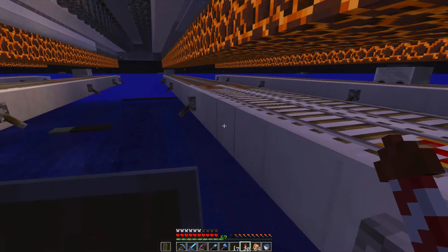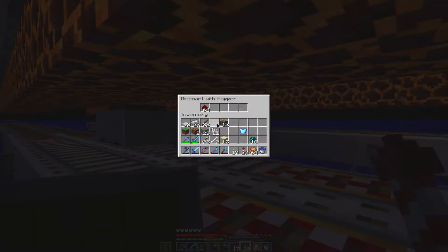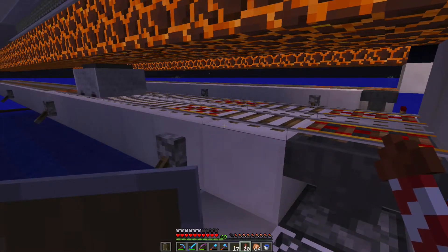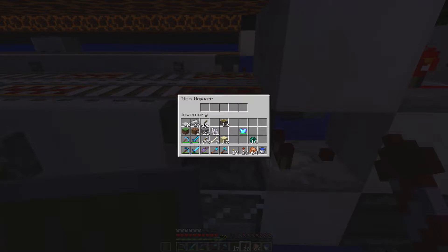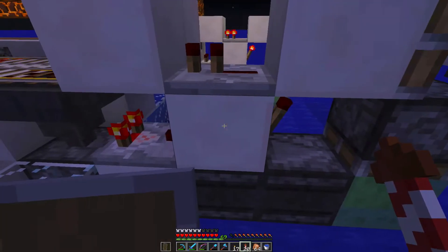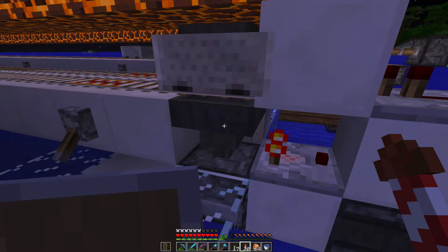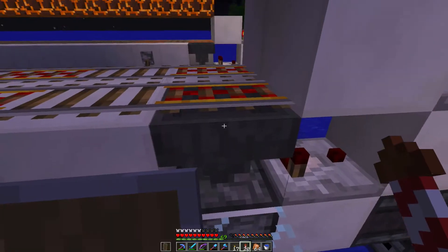My problem is when an item is in the hopper cart — I'll put some in it — when it comes down here to this hopper, nothing happens. It's like the hopper is locked. I put something in the hopper and nothing happens except the redstone torch went off. Nothing's happening, it's not going down into the thing. This turned off the rail — the cart, the rail turns off here.